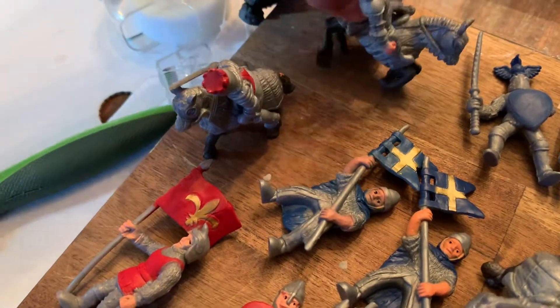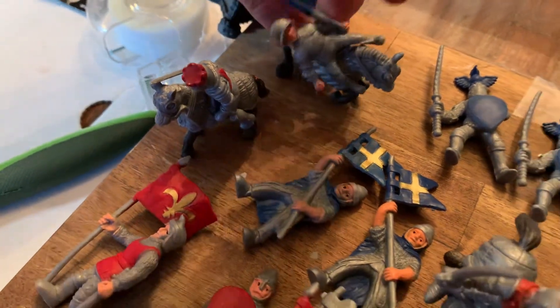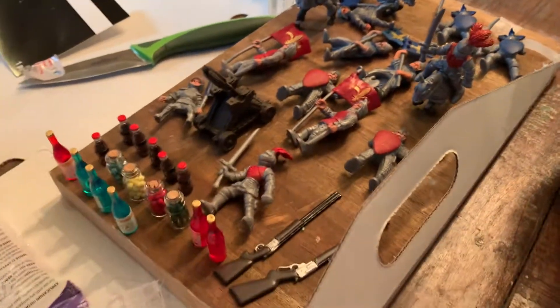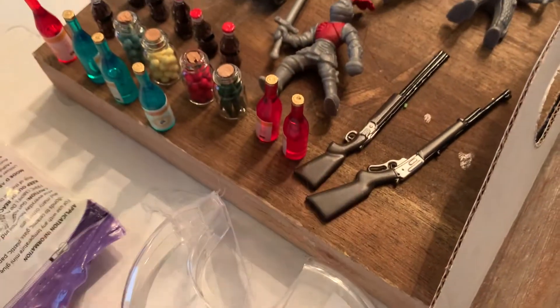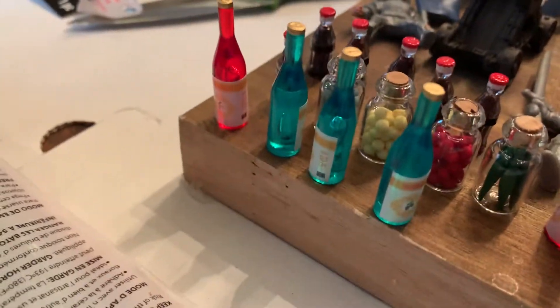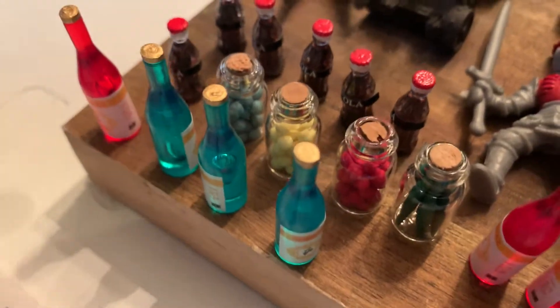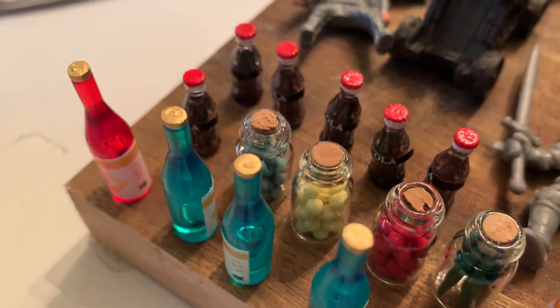I also got a few characters — a few horses, a few knights, and two cannon poles, two muskets. I have wine, like other potions and stuff, and some cola.